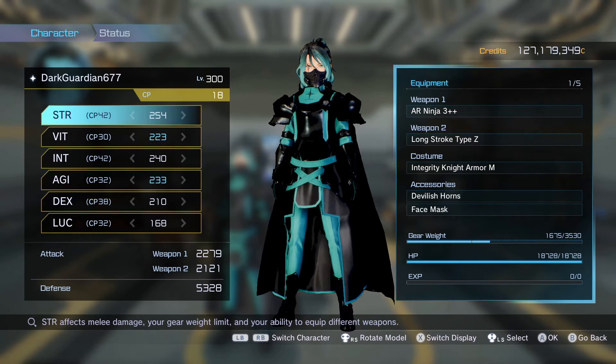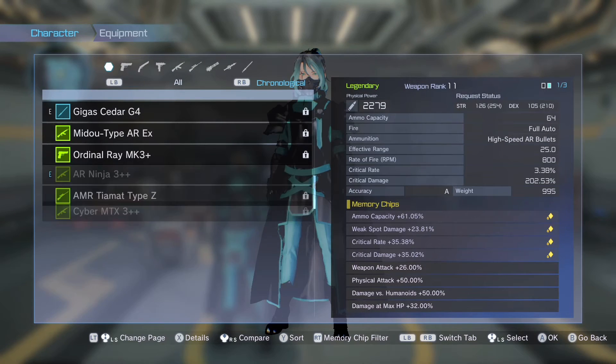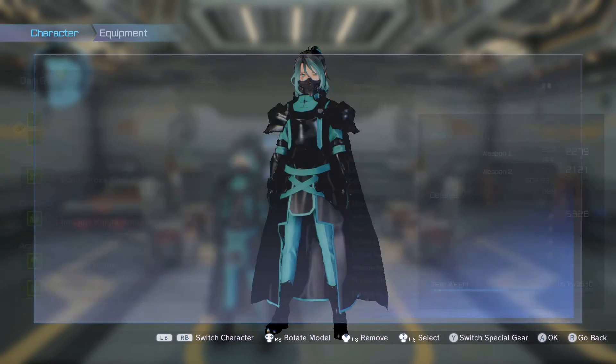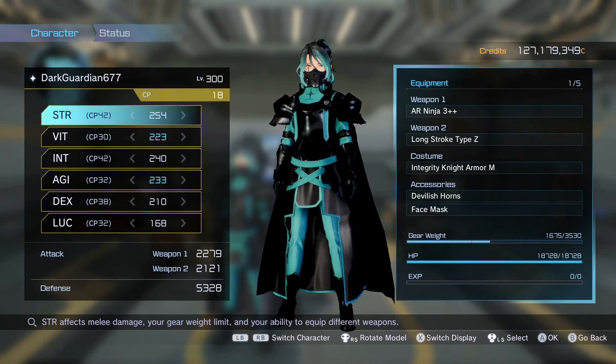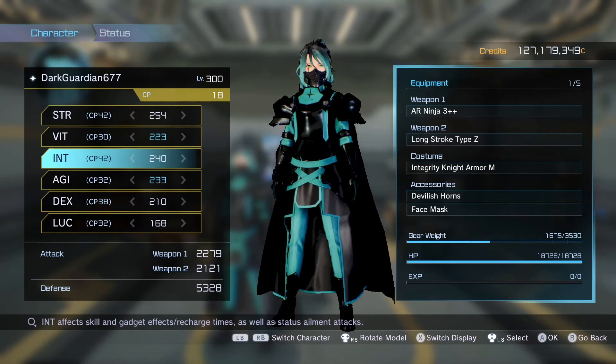The reason my defense isn't as high as it should be — it should be somewhere around 7,000 — is that the stat requirement for doing all of this is enormous. I'm only doing two DW slots because the stat requirement literally takes 254 points just to do all the AR Ninja 3 moves. There's another one I could do but I'm a big fan of the AR Ninja 3s, and this build is what makes it superpowered.